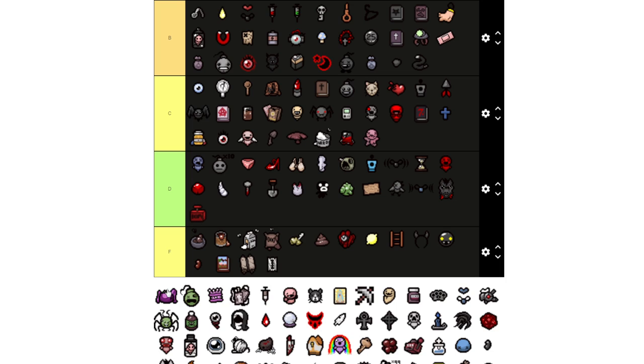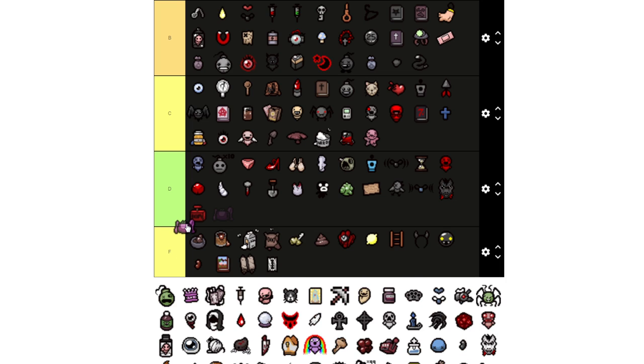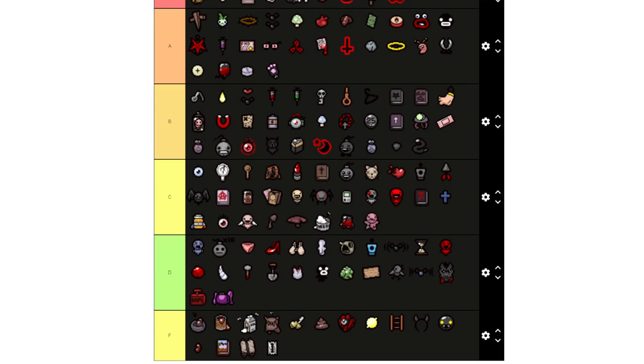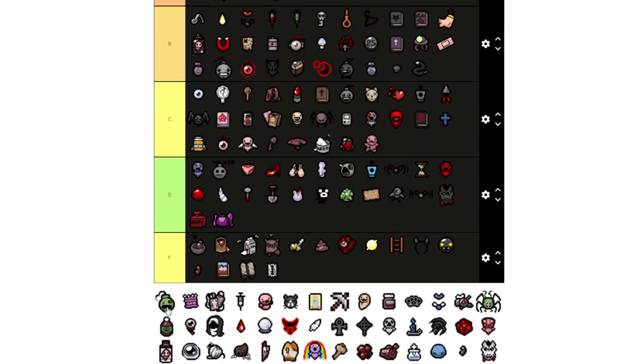Mom's Purse — I'm going to say D range because it's still pretty good when it comes to giving you an extra trinket slot if you want to carry an extra trinket that can help you. That's your ticket to extra trinket space, but that's about it. It also contributes to Mom transformation.